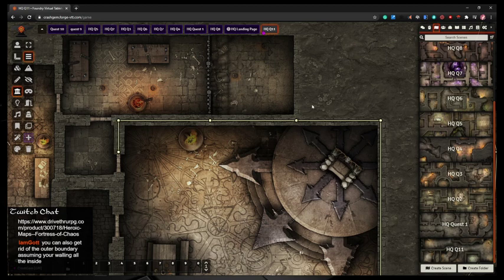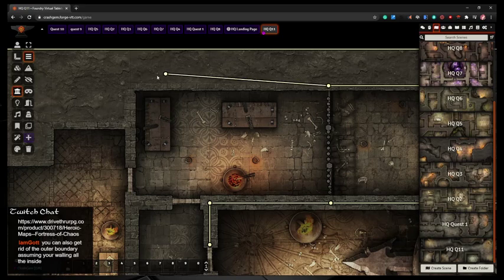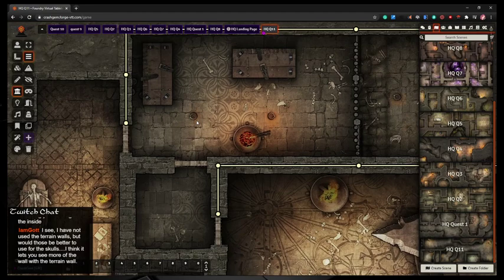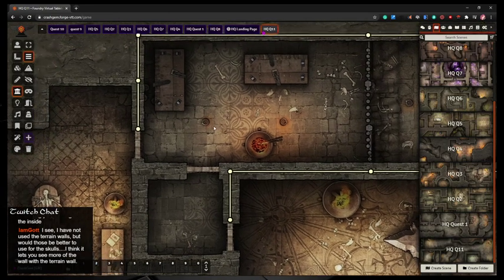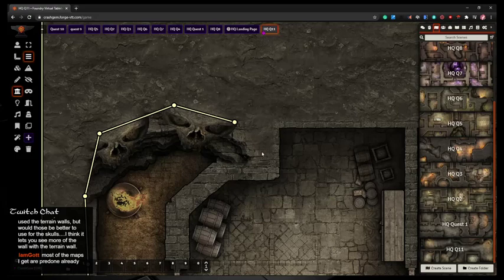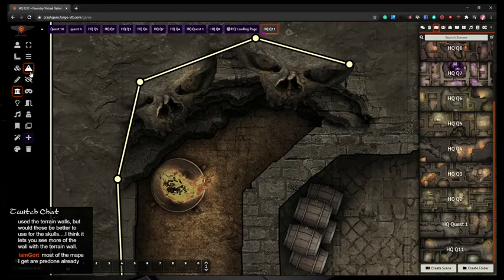Another thing I like is that joints can go in multiple directions, so at intersections I can make a joint and come back to it later. The Terrain Tool allows you to see into terrain but not through it — so I could make it so you can see the skulls on the wall but can't climb on them. I could do that right now just to demonstrate: grabbing the mountain icon, holding down Control and drawing, you can see it's green instead of the regular wall color.